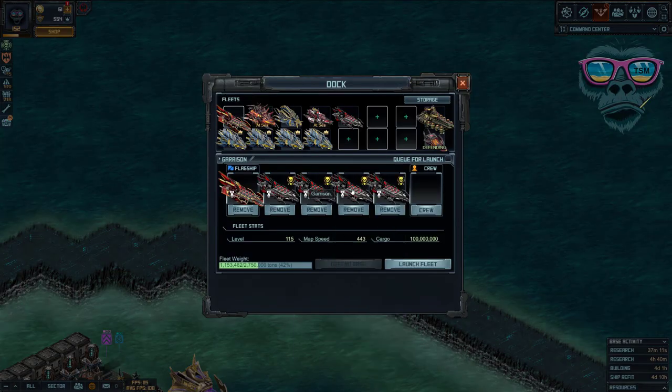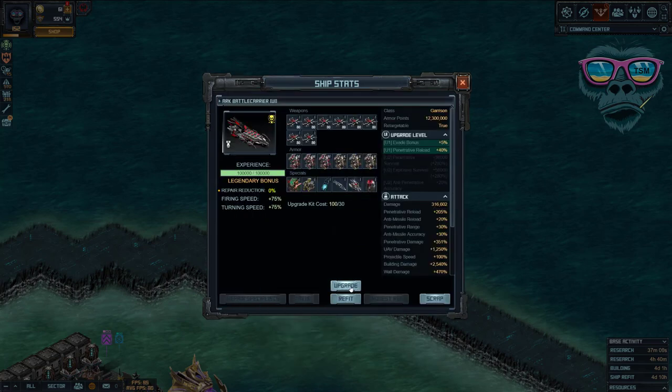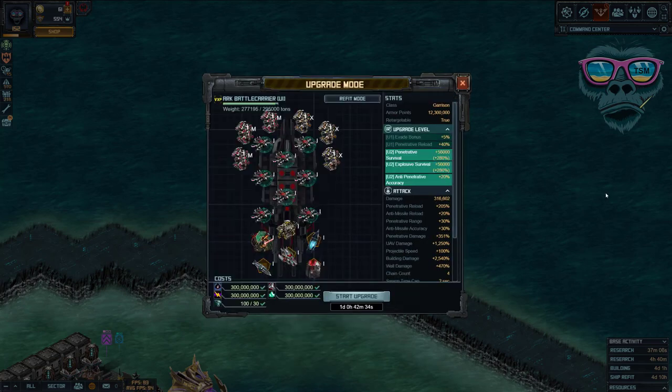Another ship already at U1 takes just over a day to upgrade. If you get the first one done overnight, then put the next one to upgrade before work, it'll be done the next morning. Then the following one will finish at the end of the working day. It's not going to take too long. I would really prioritize this fleet over the current raid fleet — this is going to be the important fleet moving forward this month.